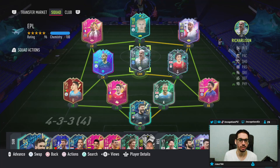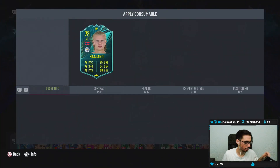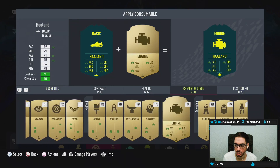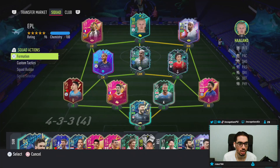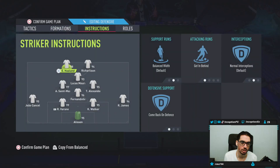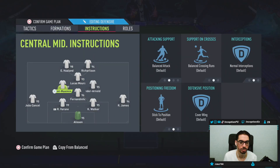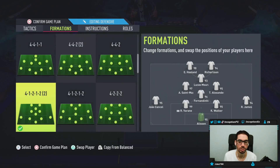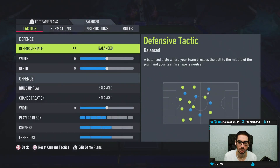Okay guys, we're going to be using Erling Haaland in this cheeky little EPL team. Let's go ahead and give him the engine chemistry style. So we'll be using the 4-1-2-1-2 with Erling Haaland, Richarlison, and Lucas Mora. It's not perfect with St. Maximine, but we can make this work. We'll have Erling Haaland up top and switch him to the right-sided positions. Let's go try him out.